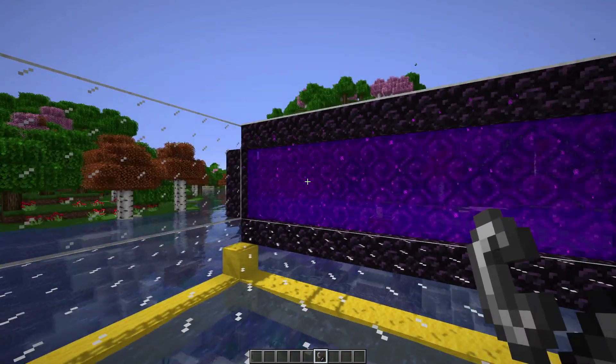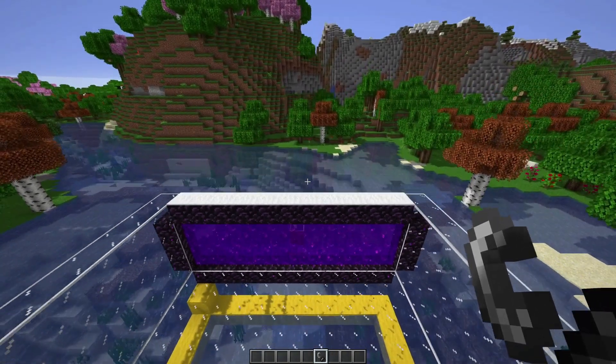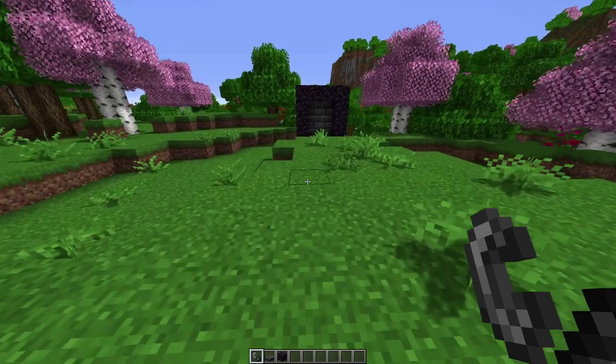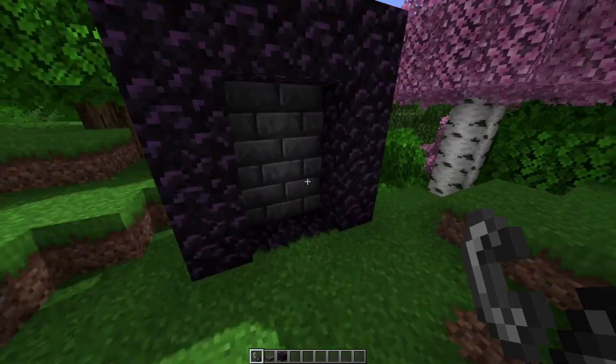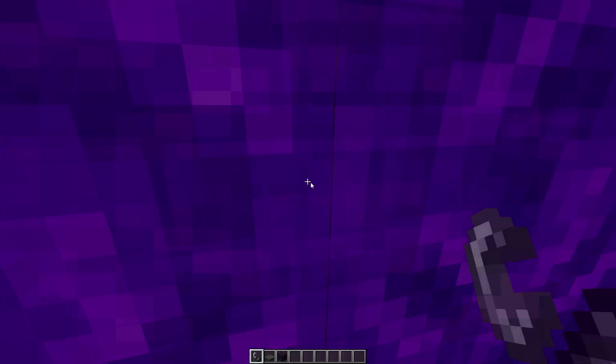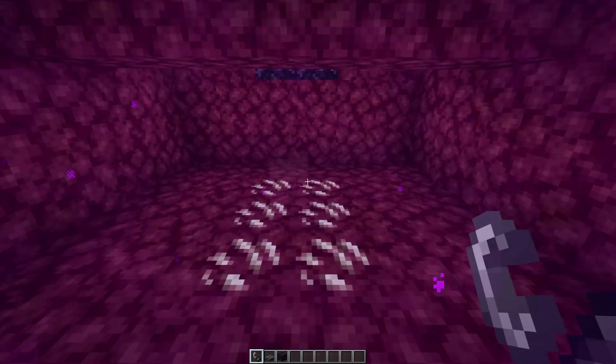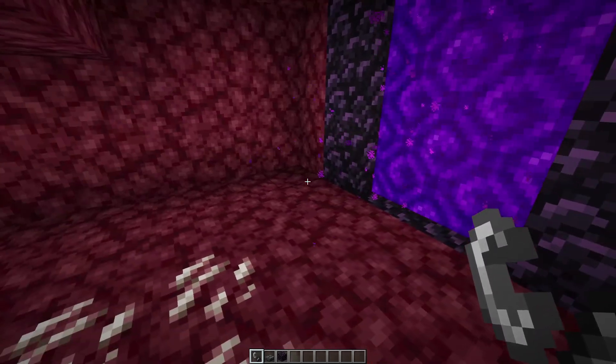Light it up, walk through it, and you should come out fairly close to your farm. We've now come through this portal — that short distance in the nether takes us all the way over here to a nether portal. Let's light this up; this should bring us out exactly into our small room so we can carry on with that part of the farm. Yes, it does — that's perfect, let's crack on.